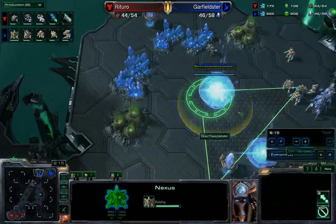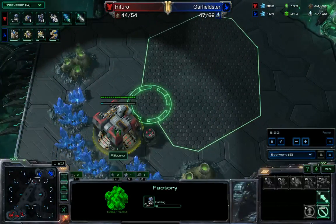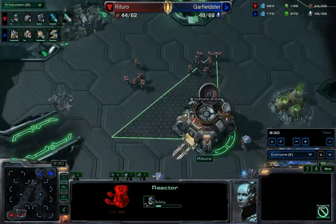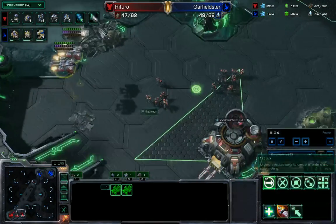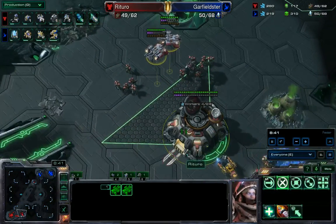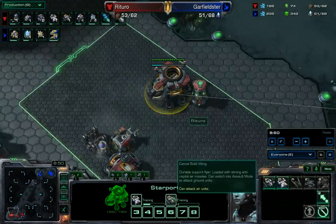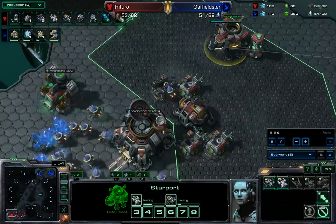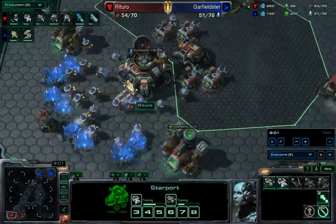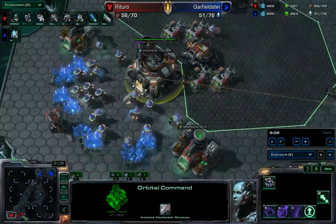The Proxy Factory drop is underway — there's a Photon Cannon and Gateway right at his front, Garfieldster not wanting anything to interrupt his expanding. I just need to throw down the reactor. I believe this was Hellion Harass I was going for. Meanwhile, I do have Medivacs on the way — very early dropships by my standards, usually I'm still working with bio well before dropships come into play. There's also a Viking for air support. Supply block is alleviated, and Missile Turret is on the way for detection and defense.